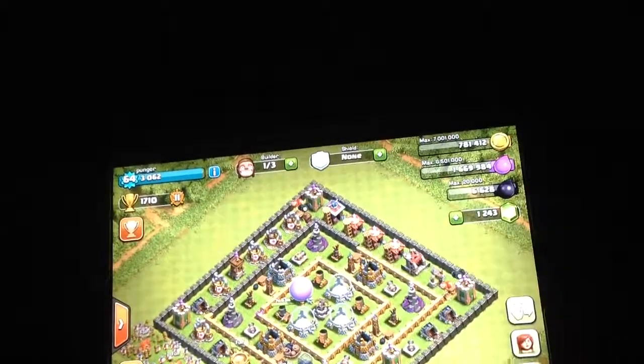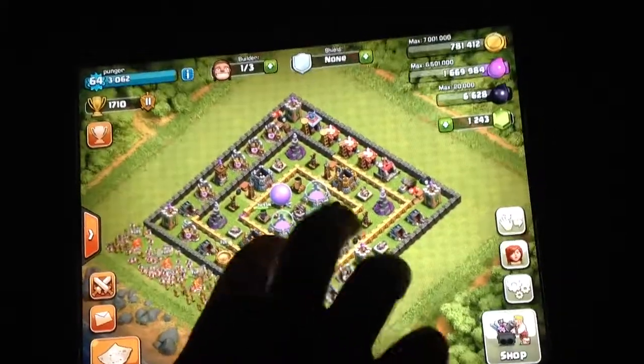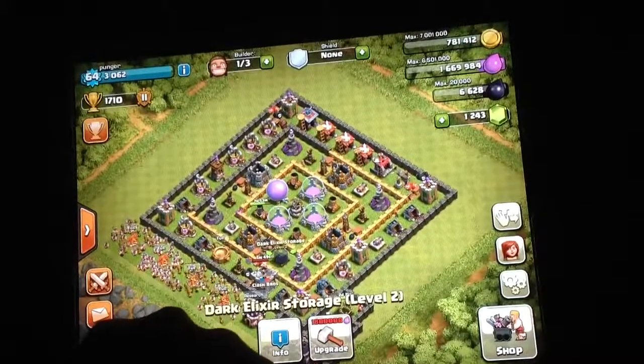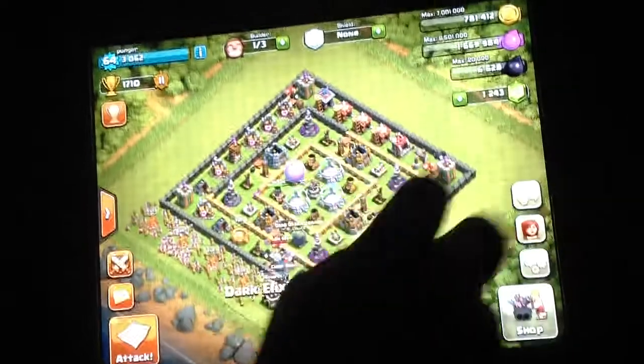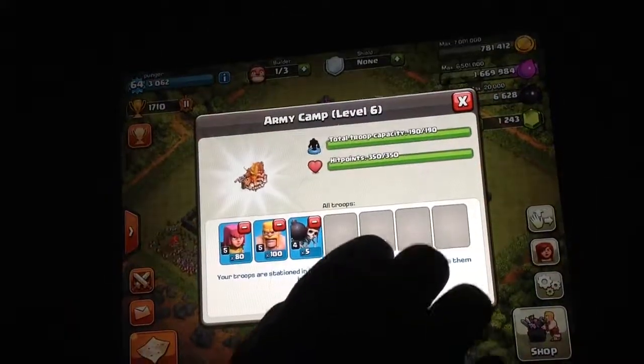We need about 130,000 elixir to get to here, so let's go find that. By the way, we have nothing in our clan castle. We got 5 level 4 wall breakers, 100 level 5 barbs, and 80 level 5 archers for this raid. So, let's go take it. Remember, we're looking for 130,000.